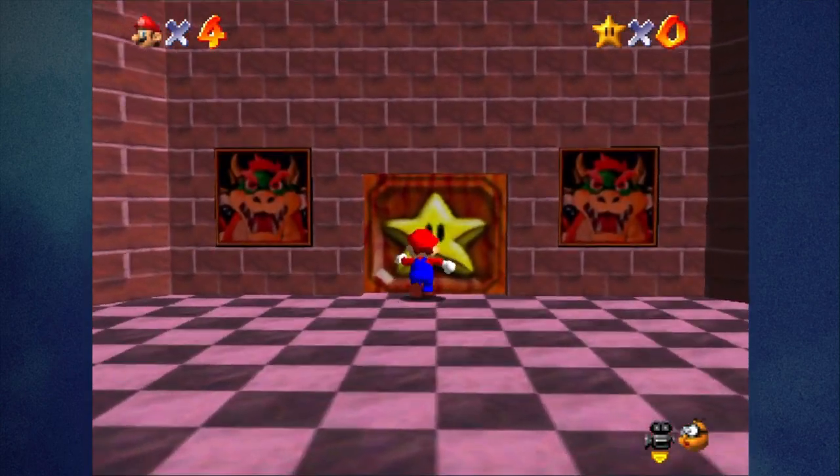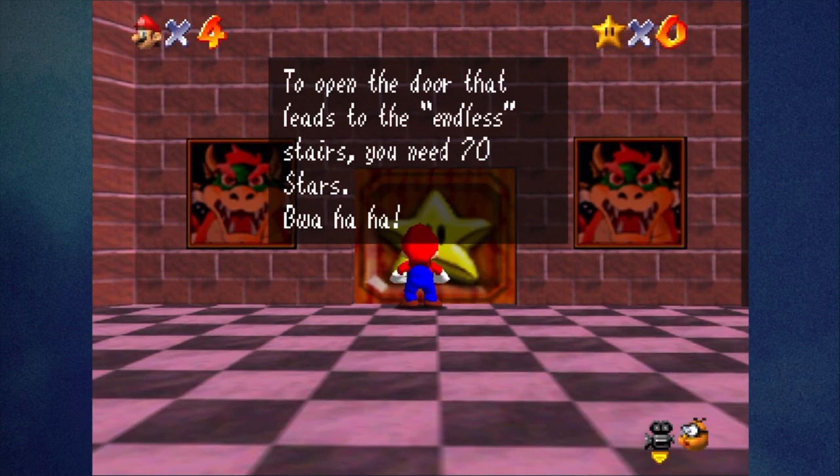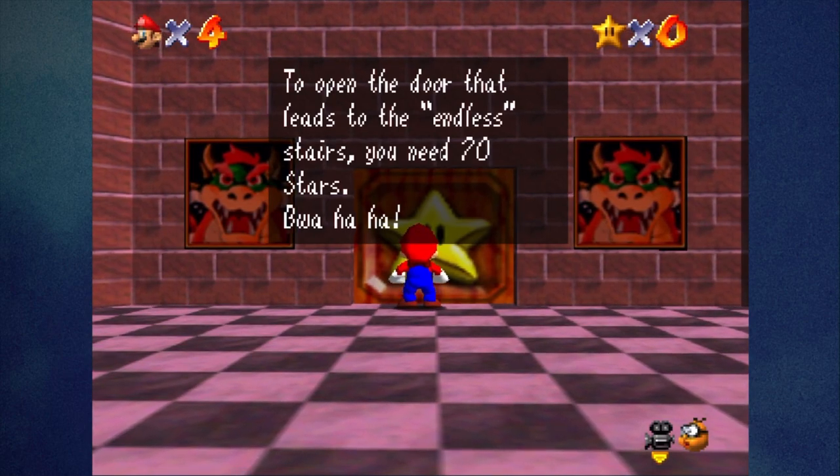And to exit the stairs when you do not meet the 70-star requirement, it'll tell you again: 'To open the door that leads to the endless stairs, you need 70 stars. Bwa ha ha.'